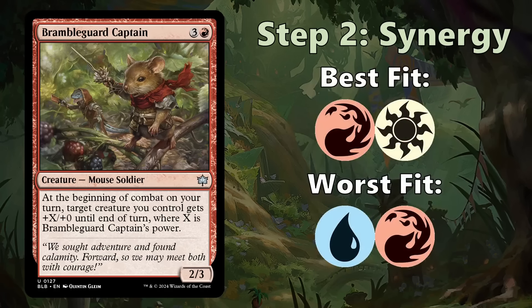The best fit in terms of synergy seems to be red-white — white has token generation, and red-white cards have the Valiant keyword. The worst fit is blue-red, which is a spells-matters deck that cares about casting instants and sorceries rather than having lots of creatures in play. It's probably medium in red-black and red-green. Red-black leans aggressive, which Bramble Guard Captain likes, while red-green goes bigger, which is less ideal. Cards that are only good in certain decks are very narrow and can't be taken as highly early in draft.